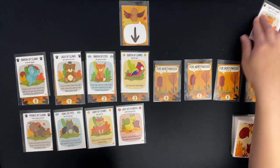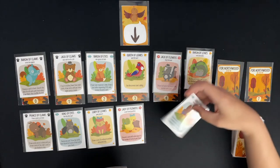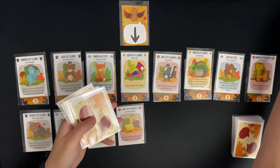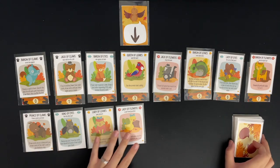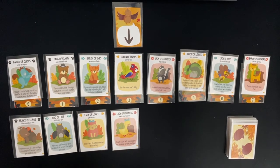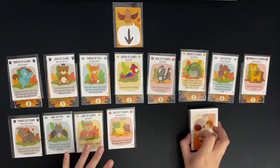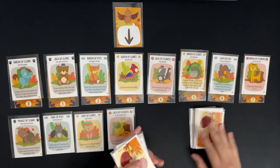The fourth claw will actually be out of the game, and the rest — there should be 12 left — are just left out of the game. That really helps with the replayability. I've shuffled these 32 cards and now I'll draw my eight starting hand cards.